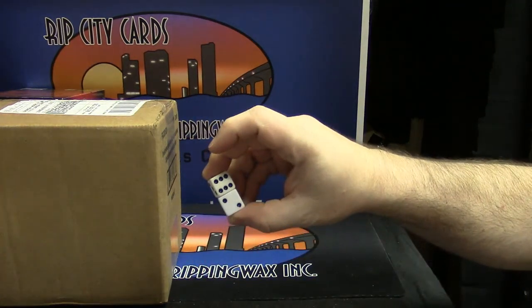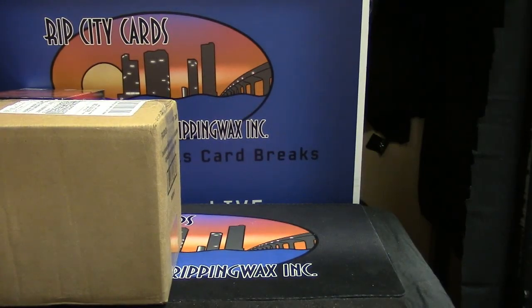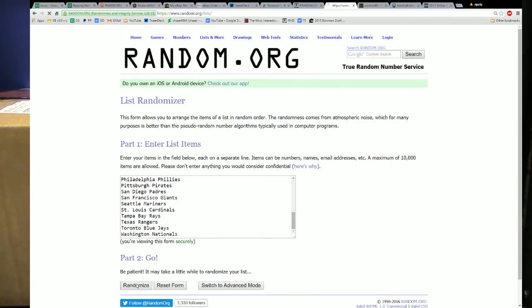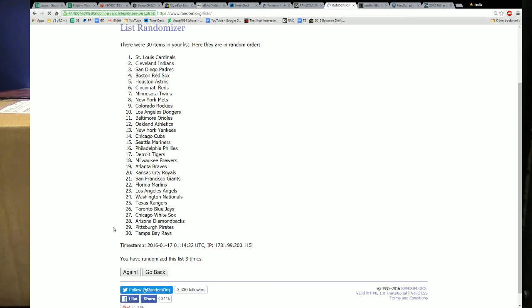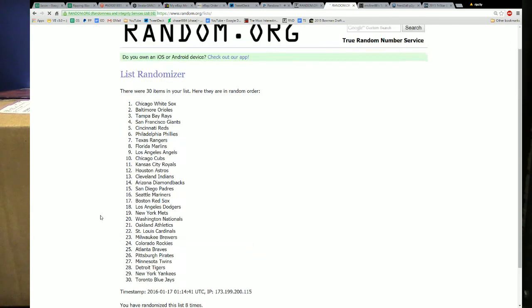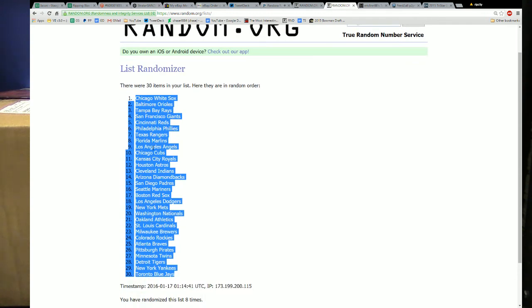This is going to update two things. Eight is the number. We'll start with teams. Uno. Dos. Seven and eight. That makes a Chicago White Sox, Toronto Blue Jays sandwich.